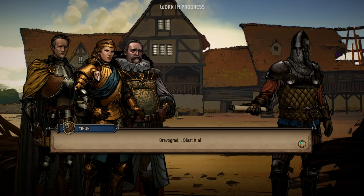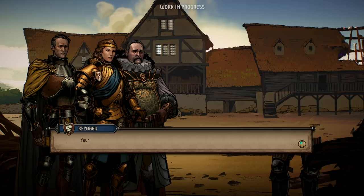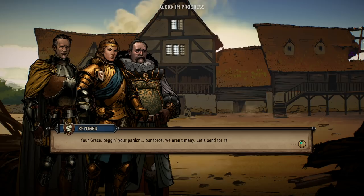The story of Thronebreaker is set before the events of the first Witcher game, during the second Nilfgaardian invasion, and follows the story of Meve, a war veteran queen of Lyria and Rivia. The gameplay you're about to see takes place near the beginning of the game. After returning home, Queen Meve finds that not all has been well during her absence, and a Nilfgaardian invasion on her kingdom is all but imminent.